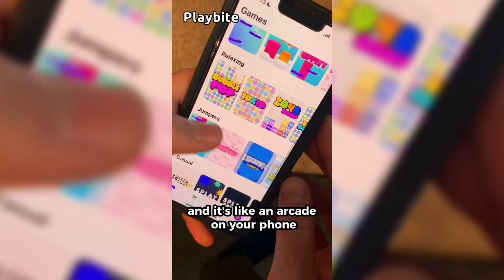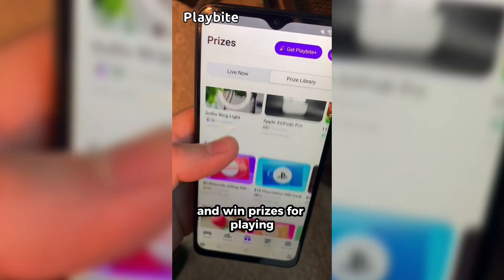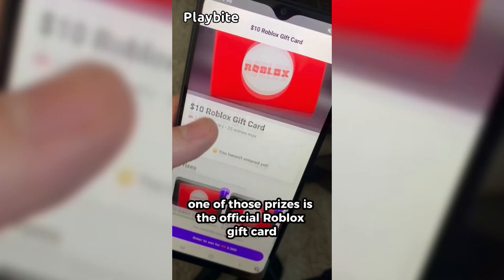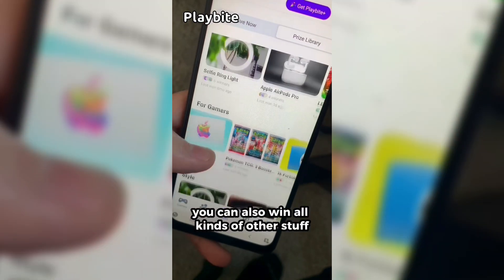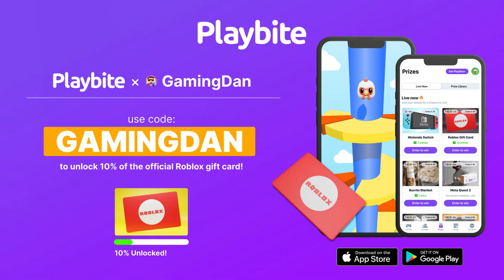But if you are ever in need of Robux, go ahead and download this app called Playbyte. It's like an arcade on your phone. You guys can play fun games in a single app and win prizes for playing these games. One of those prizes is the official Roblox gift card. You can also win all kinds of other stuff from electronics to snacks to cool fidget toys. Go and download Playbyte today, linked down below, and also use code GAMINGDAN. By doing so, you'll be 10% of the way there to earning your first $10 Roblox gift card.